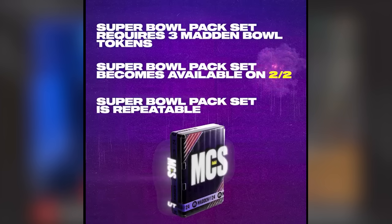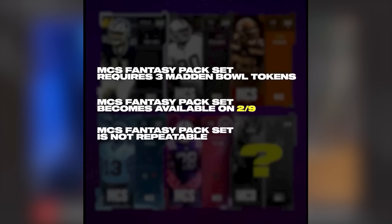At the end of the Madden Bowl, the winner gets to create a card. You can build that champion card from an item set by putting all six MCS event cards earned throughout the year — Micah Parsons, Isaiah Palomalu, Tariq Woolen, Mike Evans, Free Safety Jonathan Taylor, and Kyle Pitts — into that set. If you missed one of those cards, the MCS Fantasy Pack set (costing three Super Bowl tokens, available February 9th) lets you make up one missed card, but it's not repeatable so you can only recover one.